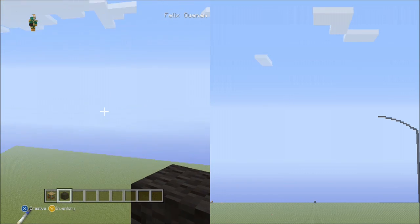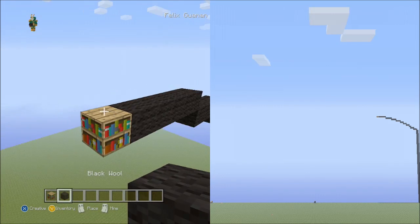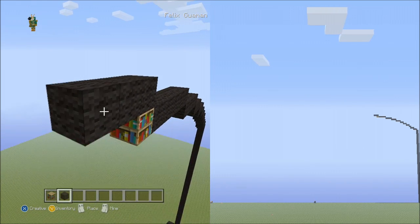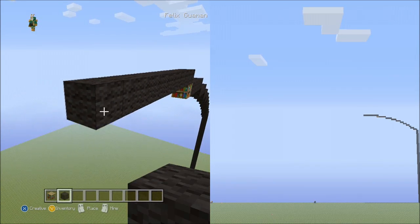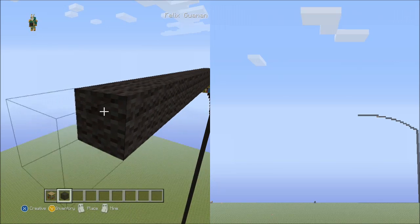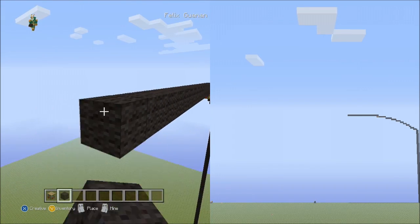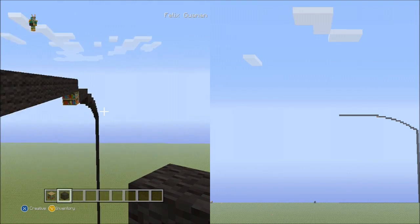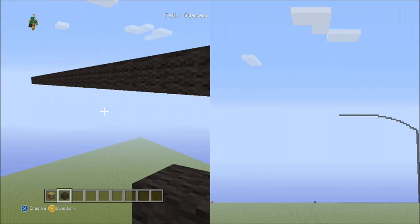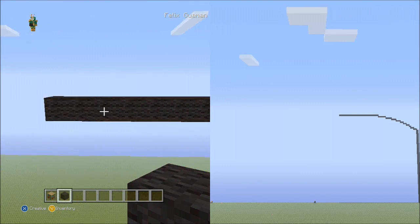Now place 27 blocks going across to the left side on the upper level. Count in sets of ten: set 1 (1–10), set 2 (1–10), then 1 through 7 for 27 total. Pause the video if you need to, to double check that you've placed 27 blocks going across.